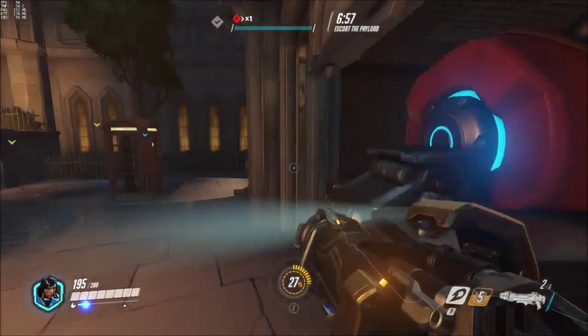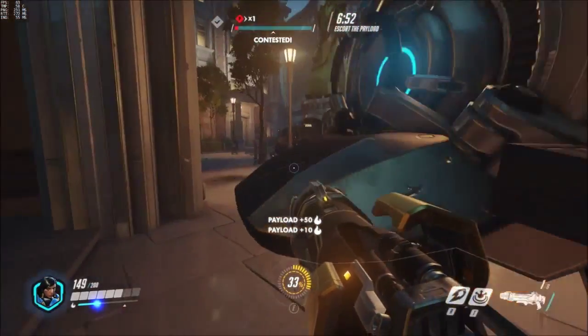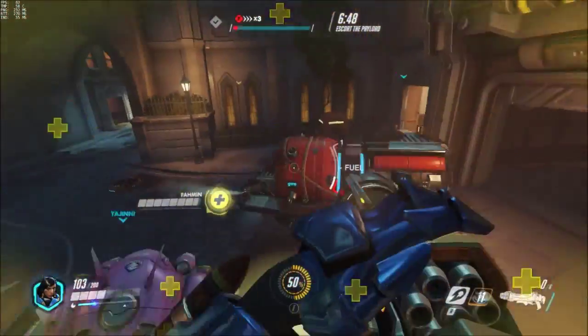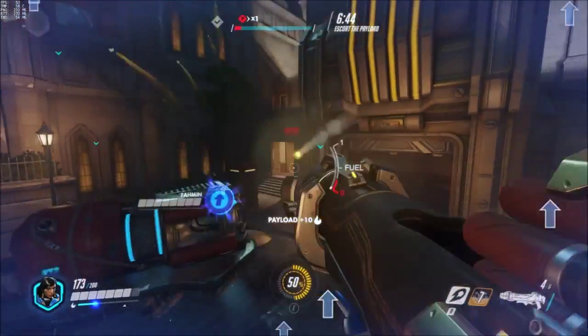While my team goes after the enemies, I decide to stay back to get this payload started, because if no one from the friendly team is near it, it does not move. Mercy and D.Va come back to help me with this payload, and in result, scare off the enemy Tracer.